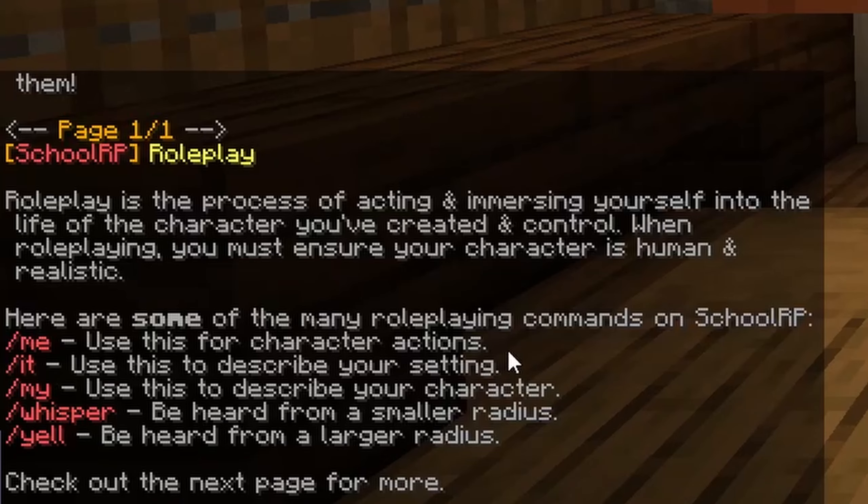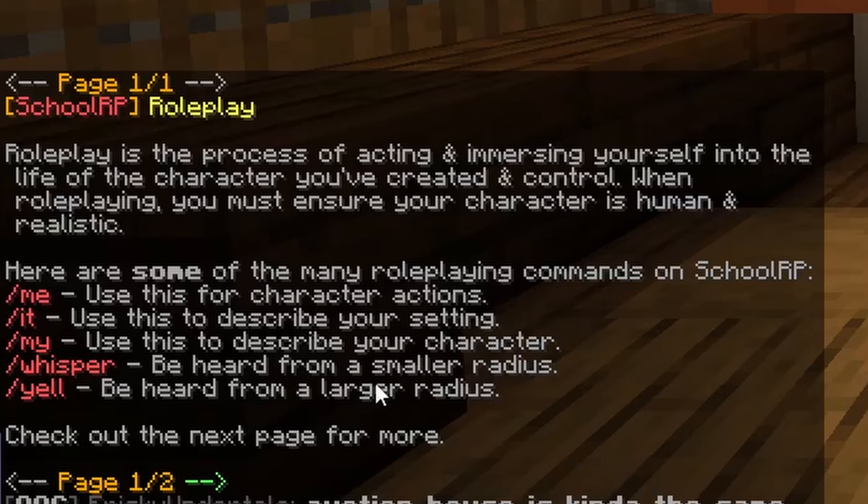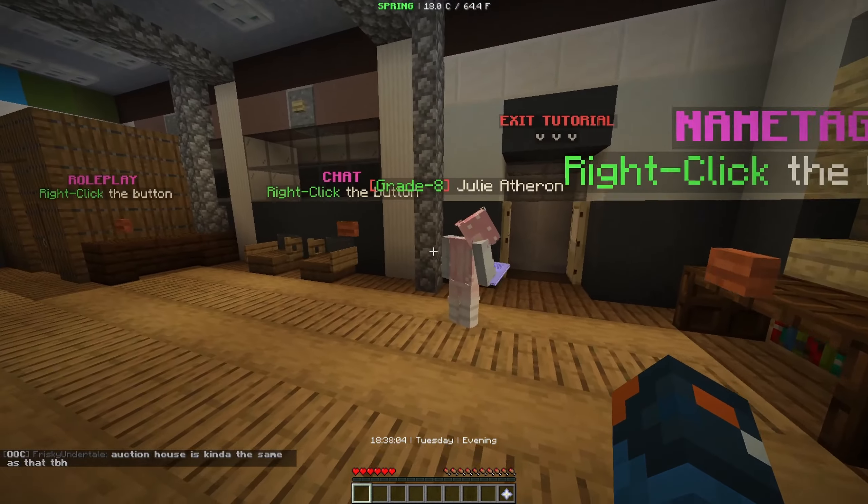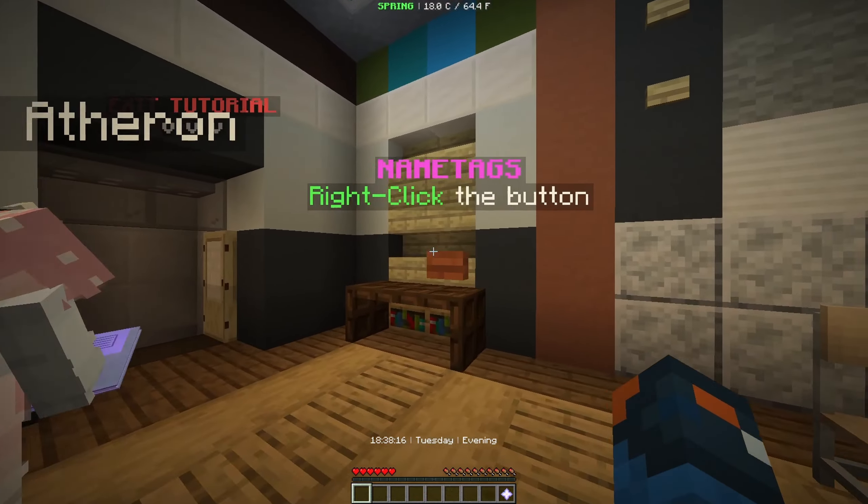There are commands for whisper and yell — use this for character action, use this for emoting, and use this to describe your character. Whisper is heard from a smaller radius, while yell is heard from a larger radius. So basically, some people get the message around you and some don't, depending on how far away they are.